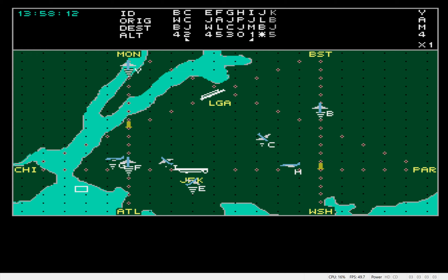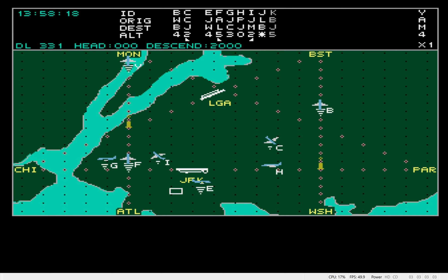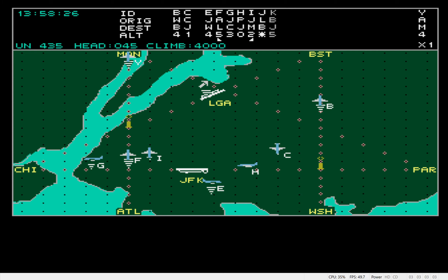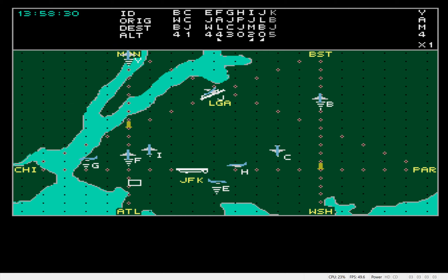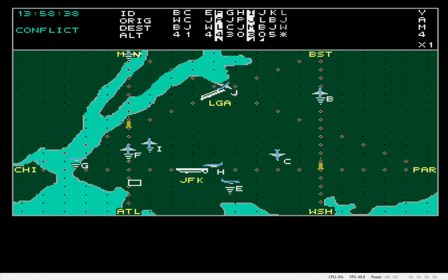November 6-2-8, turn right to 2-7-0, descend to 1,000 feet. Roger. Delta 3-3-1, head 0-0-0-0, descend to 2,000 feet. Roger. United 5-3-4, turn right to 0-0-0-0, climb to 4,000 feet. Roger. United 4-3-5, head 0-4-5, climb to 4,000 feet. Roger.